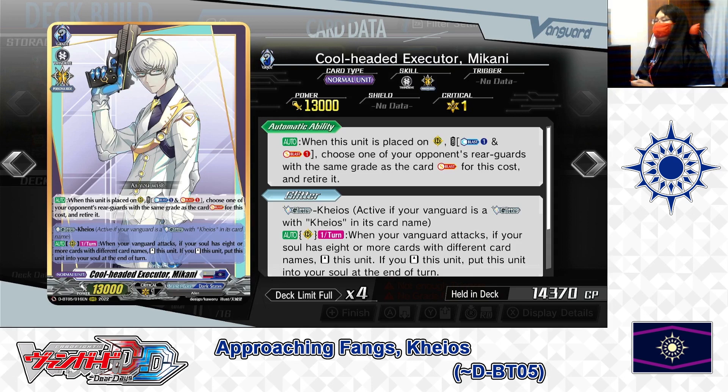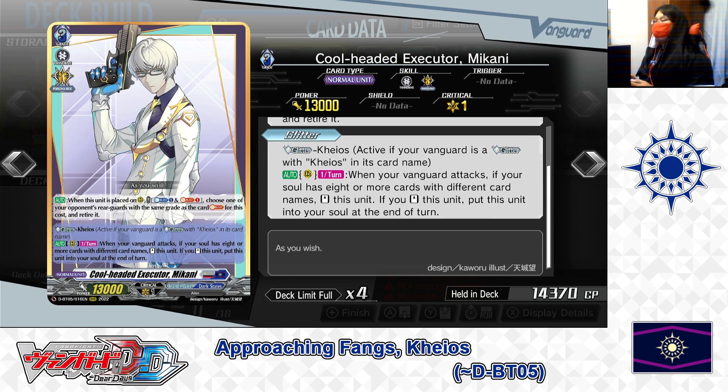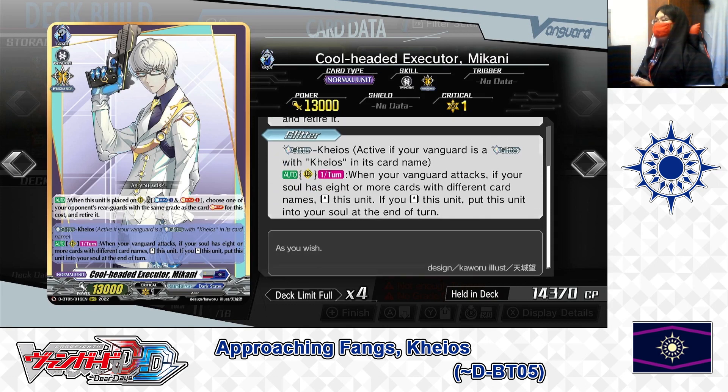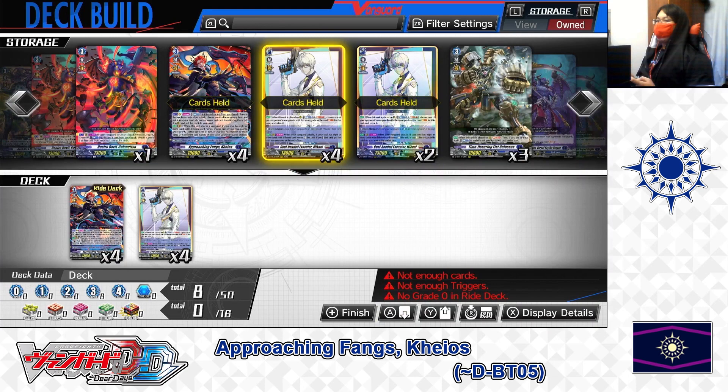Mikani is a support card for the Chaos deck. When called to the rear guard, paying Counter Blast 1 and Soul Blast 1, you can retire one of your opponent's rear guards that shares the same grade as the soul-blasted card. While Mikani is in the rear guard and your Vanguard attacks with 8 or more different cards in soul, you can re-stand Mikani for another attack — then at end of turn, Mikani moves to the soul, building up your soul count. For Cool-Headed Executor Mikani, we're putting 4 in the deck.